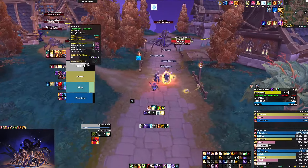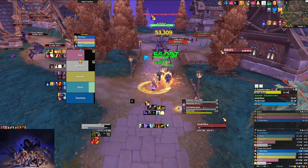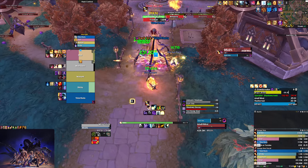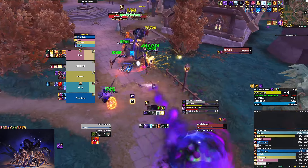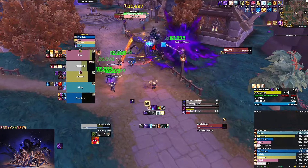Now the boss — he does all the abilities we talked about with the mini bosses combined. He's going to do the orb here — targets a player, we move out of melee a little bit, the orb spawns, we move out of the way, the orb blows up. Then he's going to hit the tank with the tank buster.